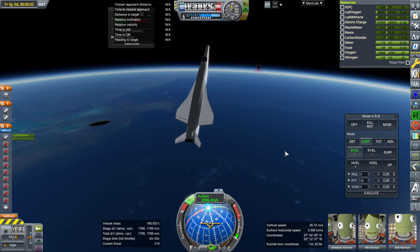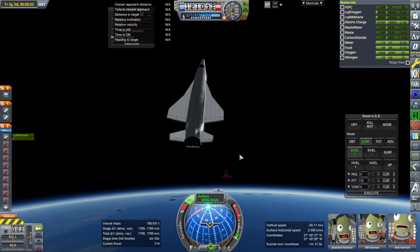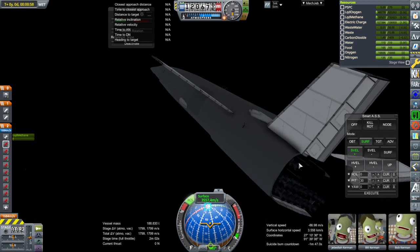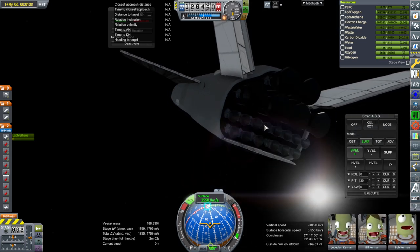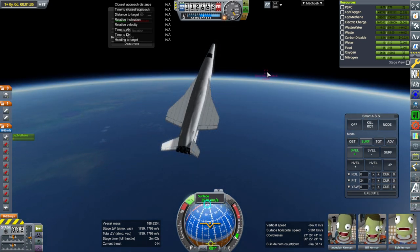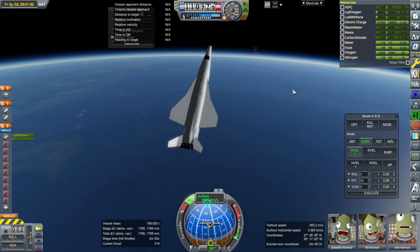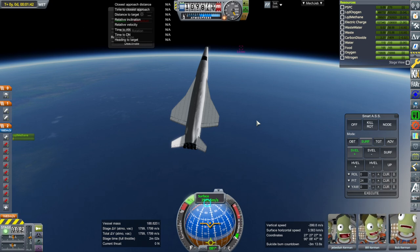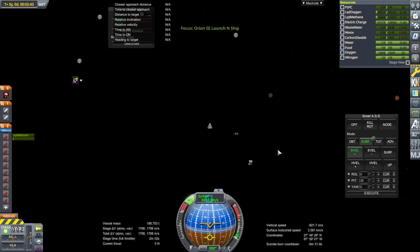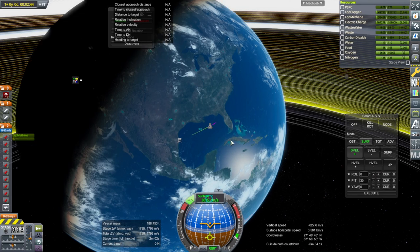We need some RCS fuel but not this much. We only had the sea-level Raptors on here before — once we extend the vacuum nozzles it's better. We'll wait longer to extend the vacuum nozzles until we can safely turn off those engines. We can still hear the poor space plane trying to do something over there. The Kerbals are in here anyway. We're coming down — seems further from Florida than I thought.